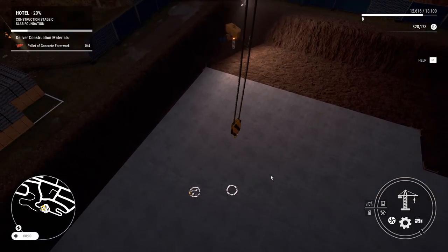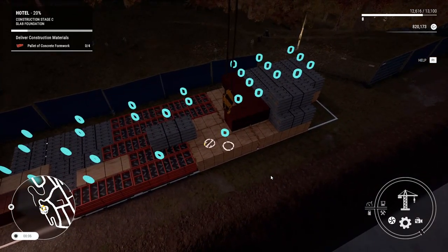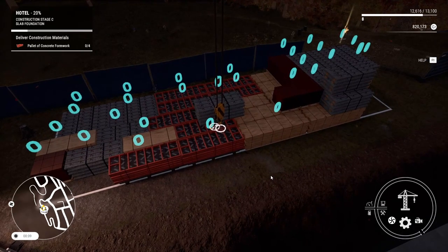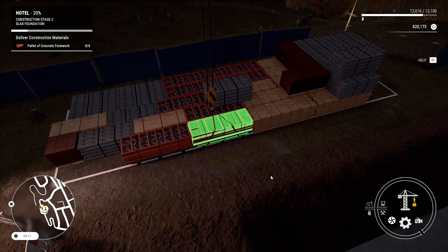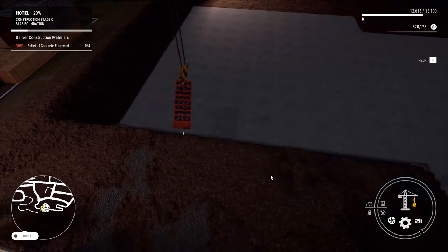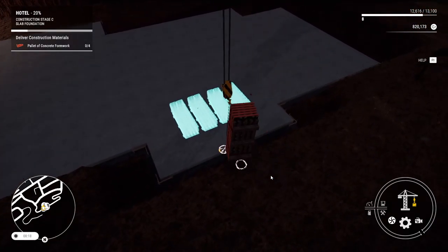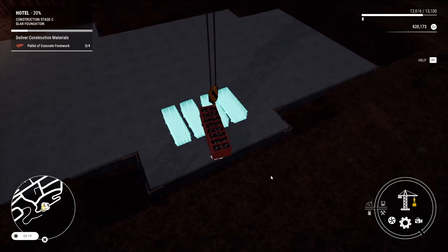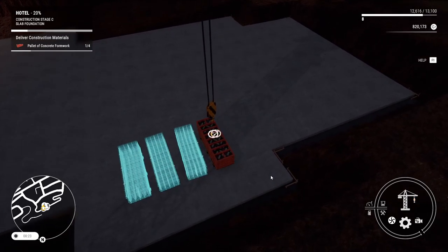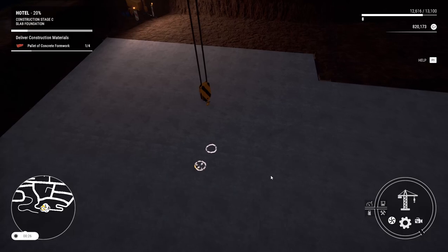Now I'm bringing it down. It does like to swing all over the place. But I need the palette of the formwork, which I believe is just this here. Getting a little bit closer, drop this down. Oh no, no, no. Boom — I got it! So let's bring this all the way out and try not to destroy it in the process.